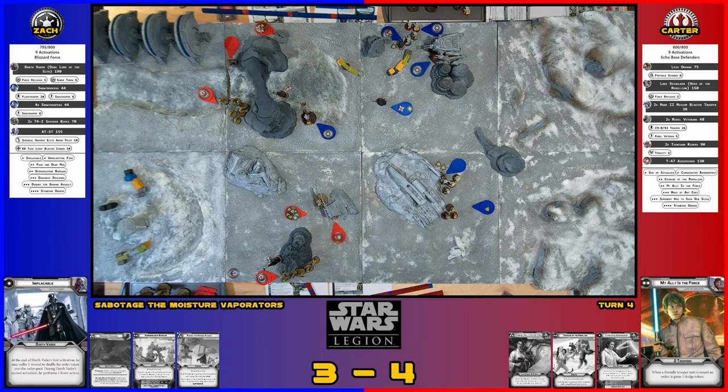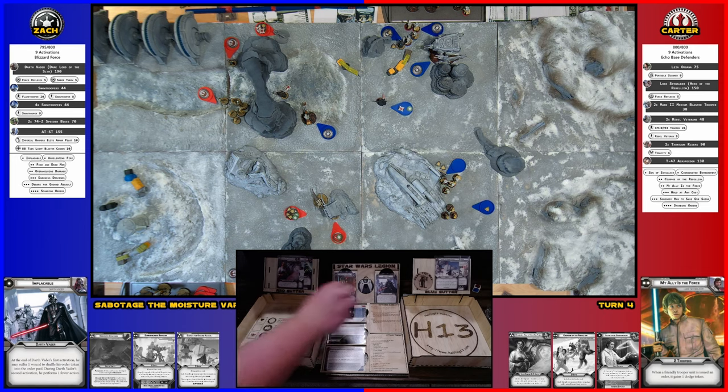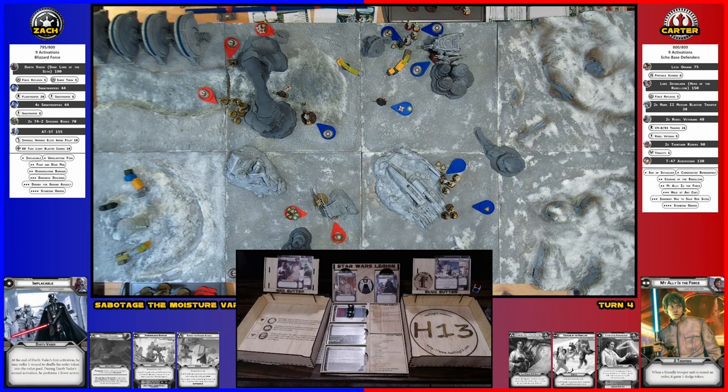Leia's going to do something cool. First, I'm going to use Inspire Two off this turret — it now has one suppression. She's going to take an aim and shoot her three black die pistol at the speeder bike. Does the speeder bike get any cover? It doesn't, because I have Sharpshooter Two. Three black with an aim, surge to crit, and it's Pierce One. Two dice for defense — the first success cancels. You save both, so take one damage.